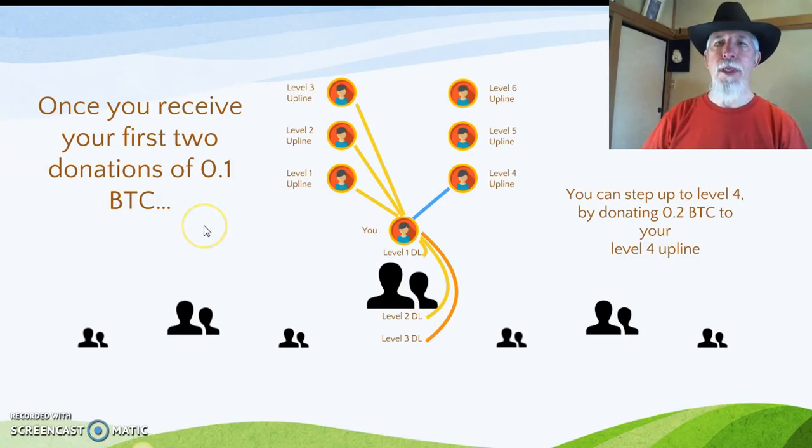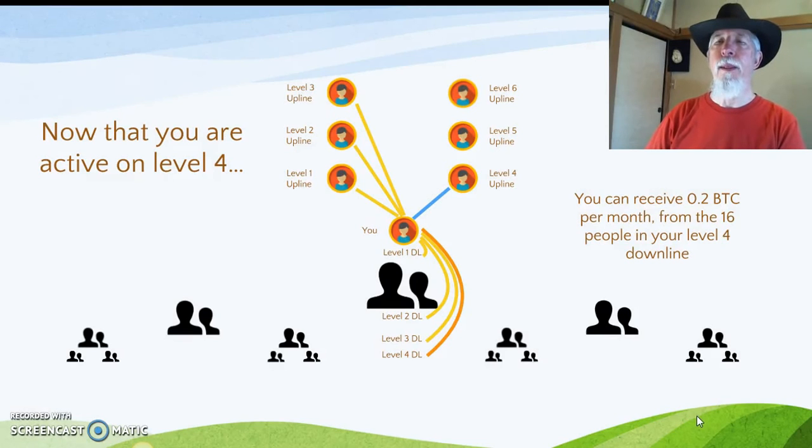Once you receive your first two donations of 0.1 BTC, you can step up to Level 4 by donating 0.2 BTC to your Level 4 upline. Now that you are active on Level 4, you can receive 0.2 BTC per month from the 16 people in your Level 4 downline.